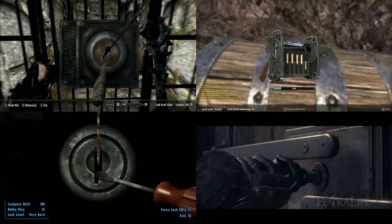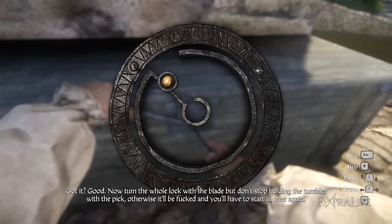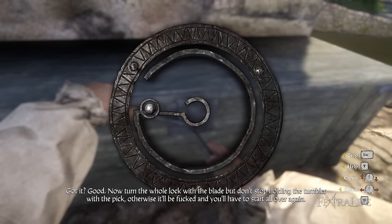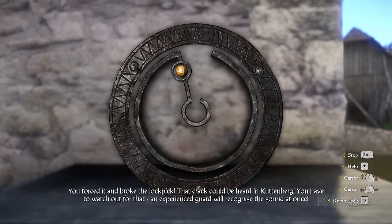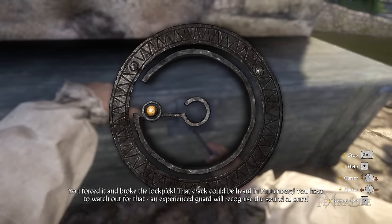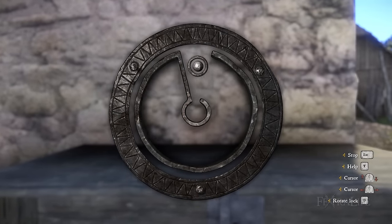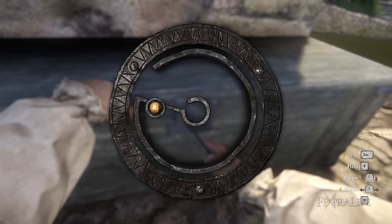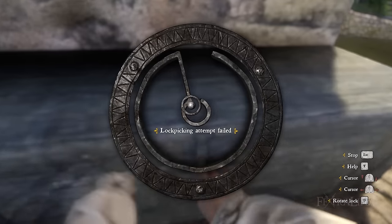Lockpicking is a fine art in many games and usually one that isn't too difficult to master, but in Kingdom Come Deliverance it can be a downright nightmare. It took me a good solid hour to get the hang of it on a controller because Warhorse clearly designed it for mouse and keyboard. In this guide, I'll give you some tips on how to overcome this oversight and still get somewhere with lockpicking so you can get your thief on.